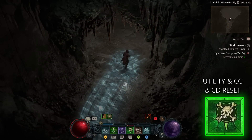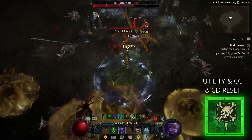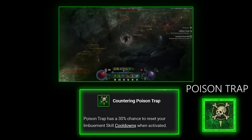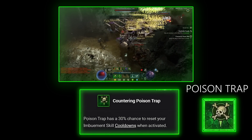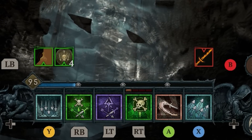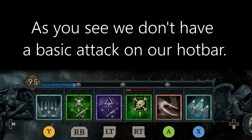For our final ability I like to run poison trap. I've tried a bunch of things but poison trap is too good — it gives us CC because it knocks down everything inside it. It also has the Countering Poison Trap upgrade, which is a godsend for any build using multiple imbuements: if it procs it will instantly reset one third of our abilities' cooldowns. It also helps apply vulnerability and gives more crit against whatever gets caught by the trap. Because of this you also don't need a basic attack — rapid fire is all we need for both core and basic skill since we never run out of energy.